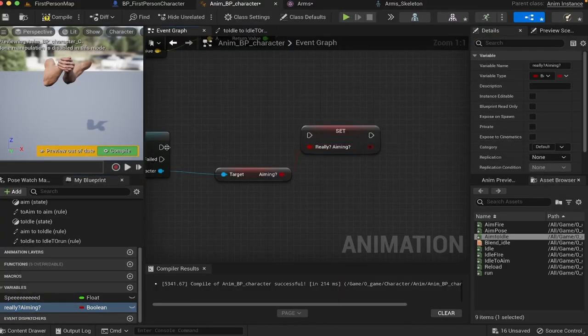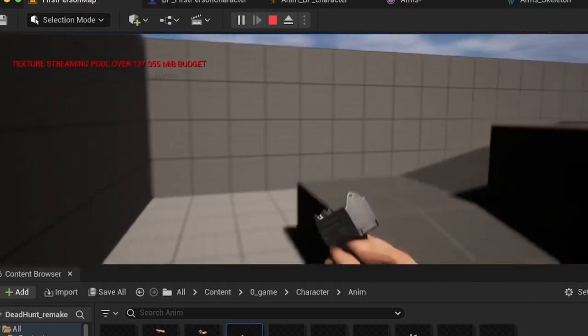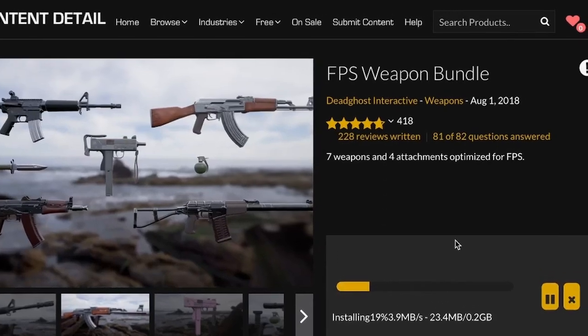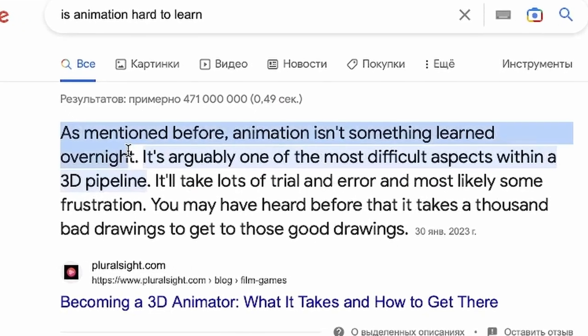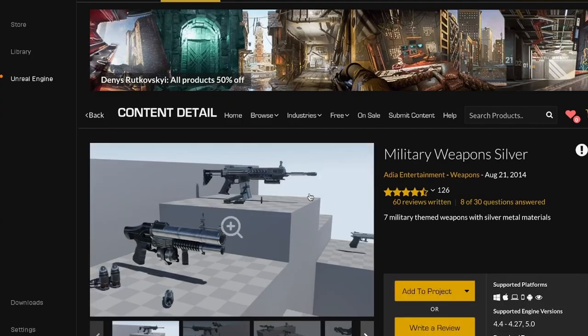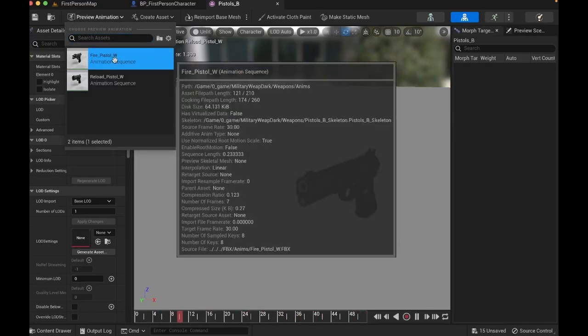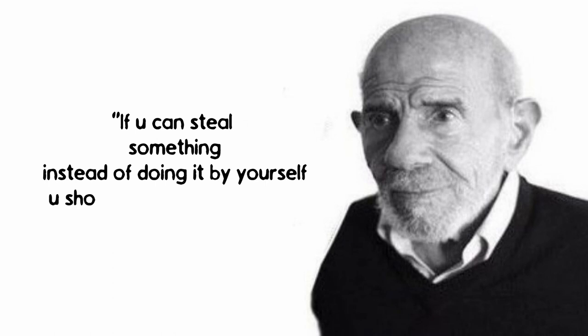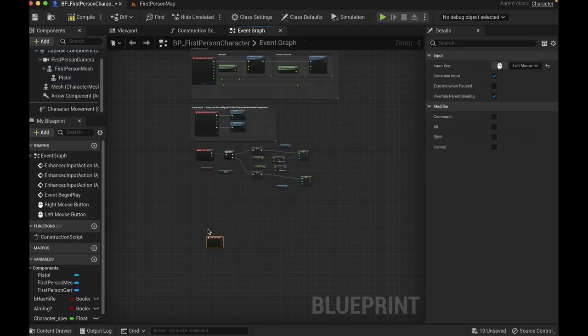Dropping some animation, some logic as always, and... behold. Even the original game didn't have this feature — I can aim. So if I can aim, I should be able to pull the trigger. But no! This weapon pack is static — not animated — which means I'll need to animate it myself. So I hopped into the Asset Store once again and found a different pack. No pink Mach 10 for me now — we'll use this boring black pistol. Dropping some blueprint logic, some animations, and... I can shoot. Finally, I can shoot.